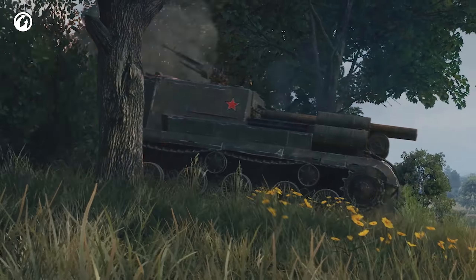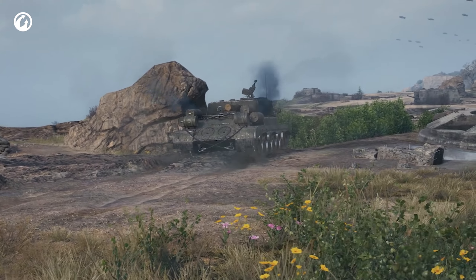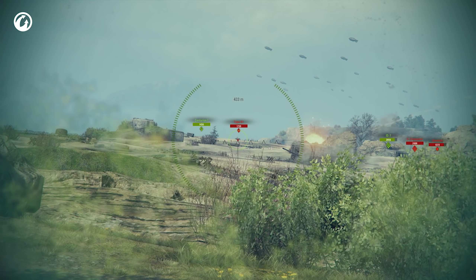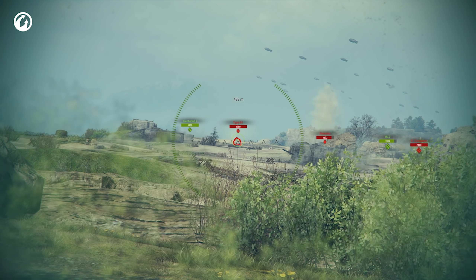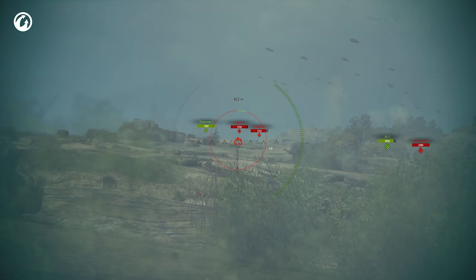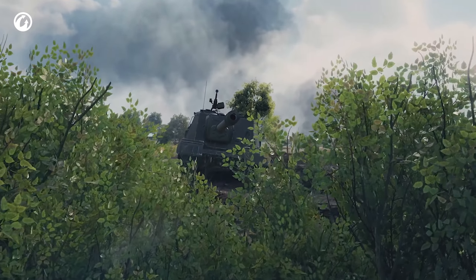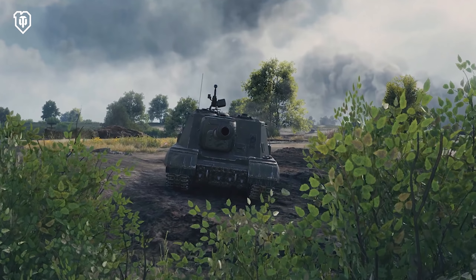Get into cover — get into cover, for those who have negative 5 degrees of gun depression. Aim at the enemy. Wait for the perfect moment, fire, and… What do you mean, miss?